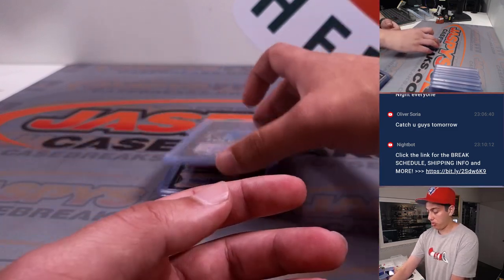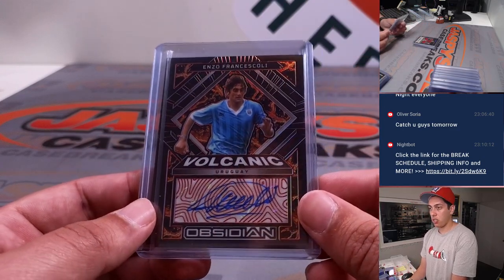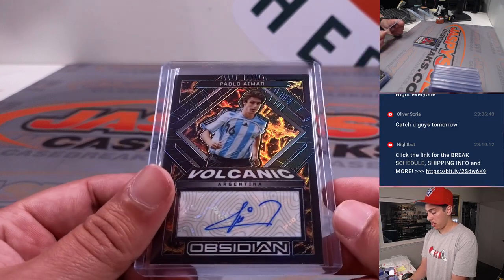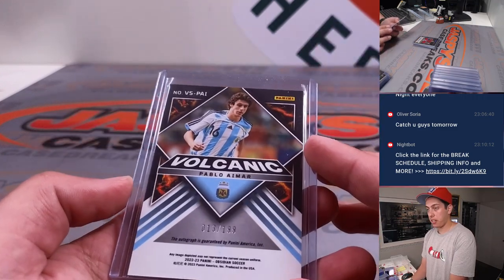Getting into some autos — got an Enzo auto out of 25, going to E. Pablo Aymar out of 199, going to P.